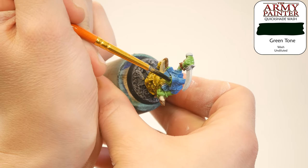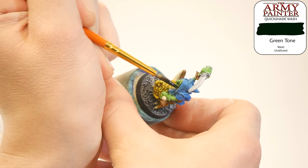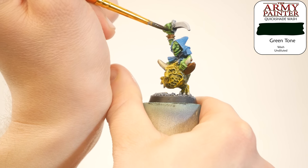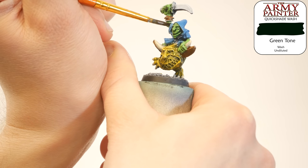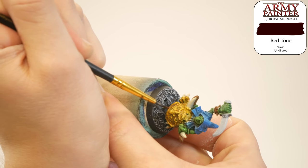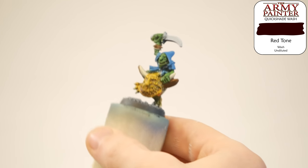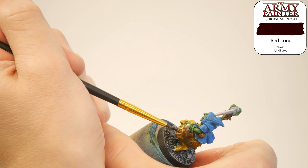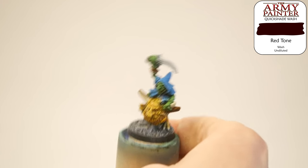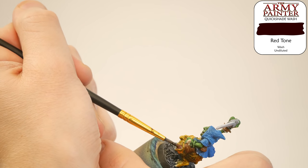Now that a lot of the base coats are down, it's time for some shading. This is straight from the bottle Army Painter Green Tone. The plan is to get the shading in, then work back up to snakeskin, then keep highlighting past that. Next, I grabbed some red wash and put that in the mouth of the goblin and the mouth of the squig. I really like the details of the teeth on these models — such a fun detail, especially because I want them to be happy and smiling. I want the red in the mouth so there's a really nice contrast between the teeth and the back of the mouth.